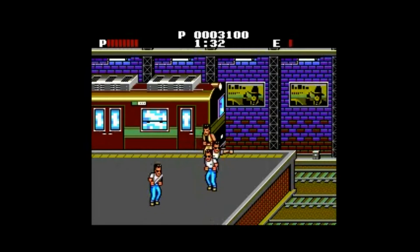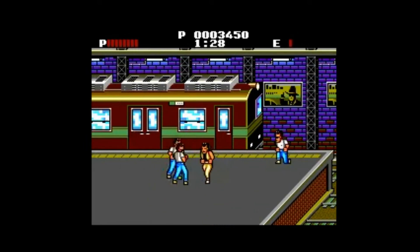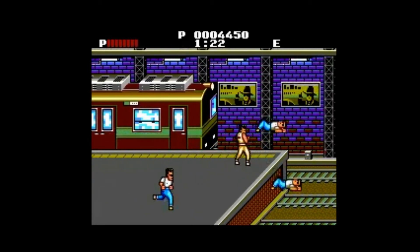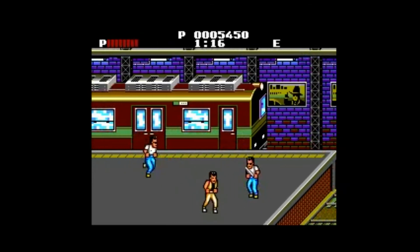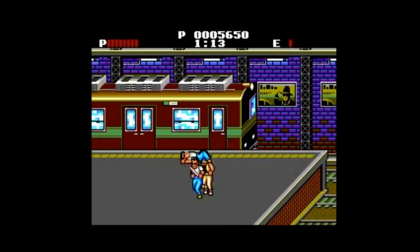Unlike a lot of beat-em-ups, we don't have separate buttons for punching and kicking. Instead, we have a button for a right attack and a left attack for either side of our character. I believe this same control scheme was later used in Double Dragon 2 — I may be mistaken about that, but I believe so. Either way, it makes it a lot easier to hit enemies that are standing behind you.